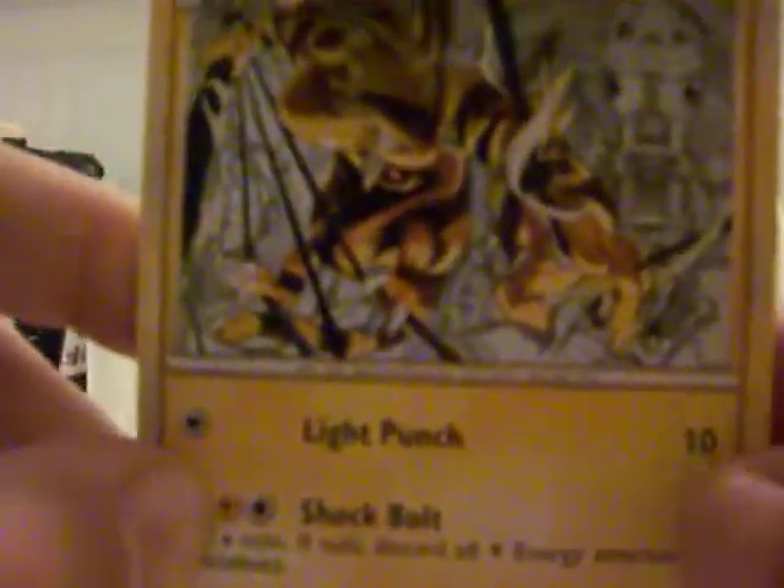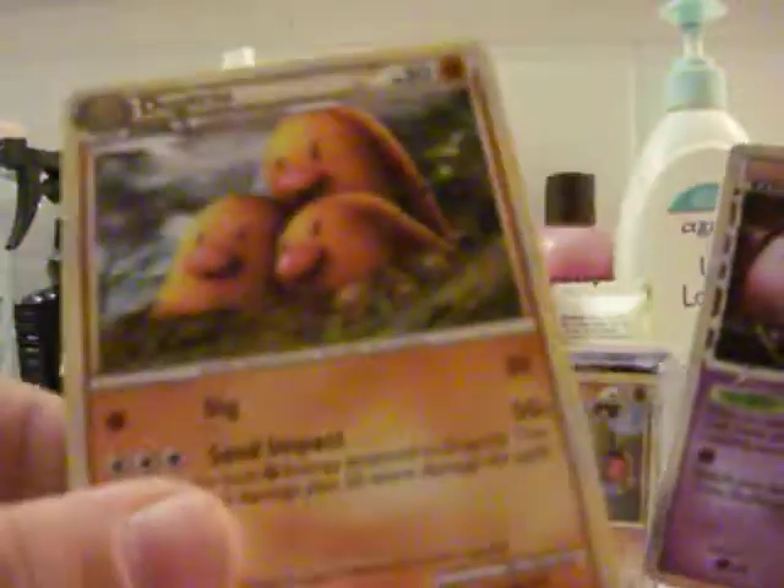Oh my gosh. I so wanted this card. I would be more excited, but it is midnight and people are asleep. Oh my goodness, I'm so excited right now. A new Prime! And Dugtrio is the rare — not holo, but so nice. But this is one of my most wanted cards. I do collect Mew. That is so sweet.